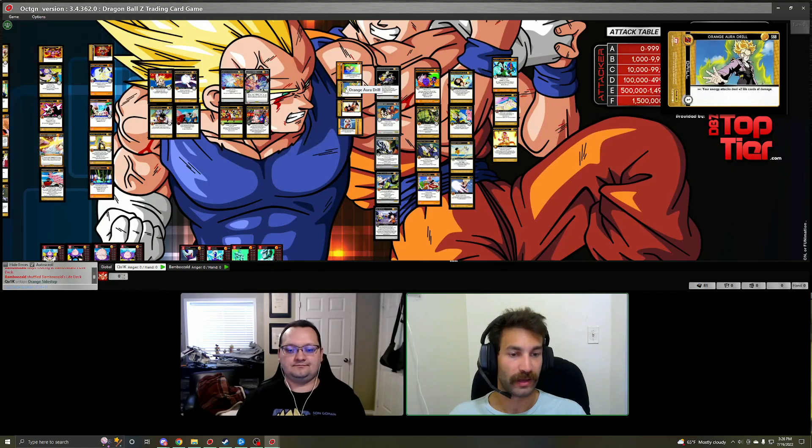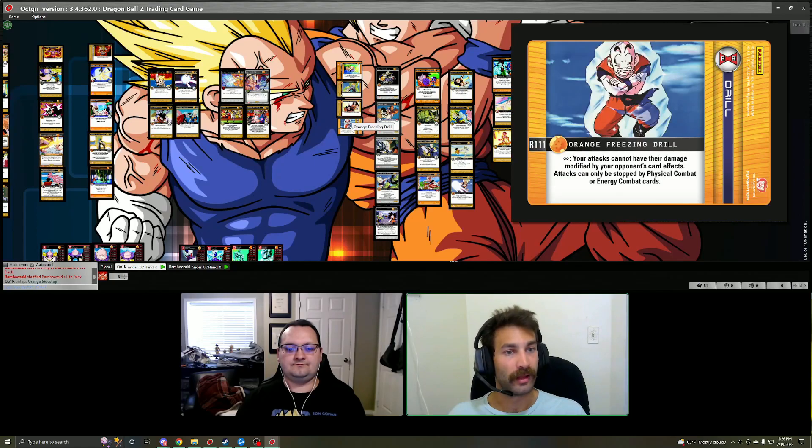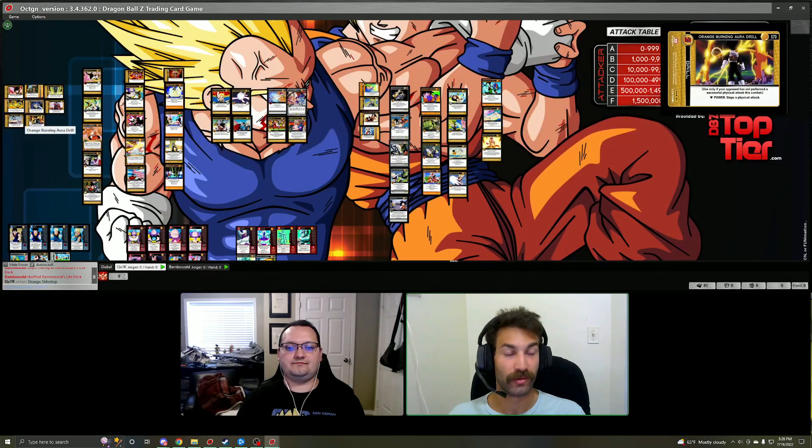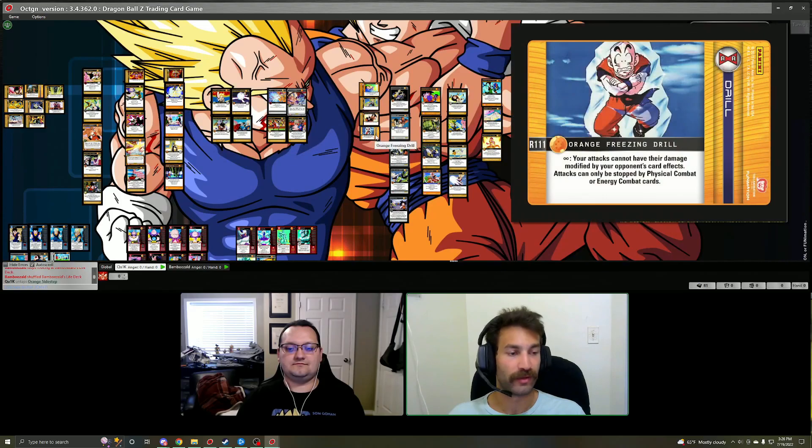If you're on the energy route, we recommend Aura Drill — just an extra way to push anger and survival is never bad. Joint Restraint Drill is the physical variant, giving plus two stages in all of your attacks. Orange Freezing Drill, if you're really committing to going more aggro, is a good option. It stops your attacks from being modified by your opponent's card effects, and attacks can only be stopped by physical and energy combat cards — so Time Is a Warrior's Tool and Juke will be turned off, same with your two block drills, Steady and Aura Drill. But it's something to consider in matchups such as Mechian or ally matchups, or decks that heavily use Time Is a Warrior's Tool.